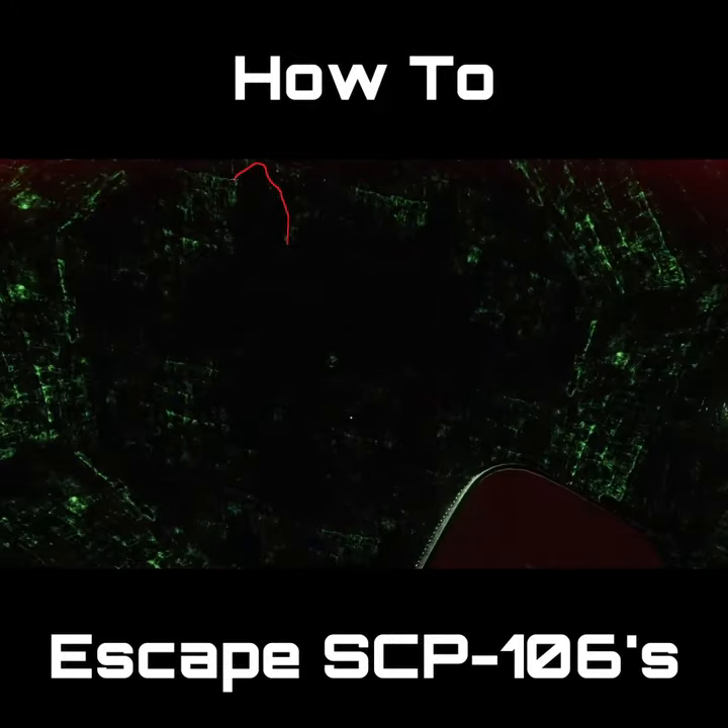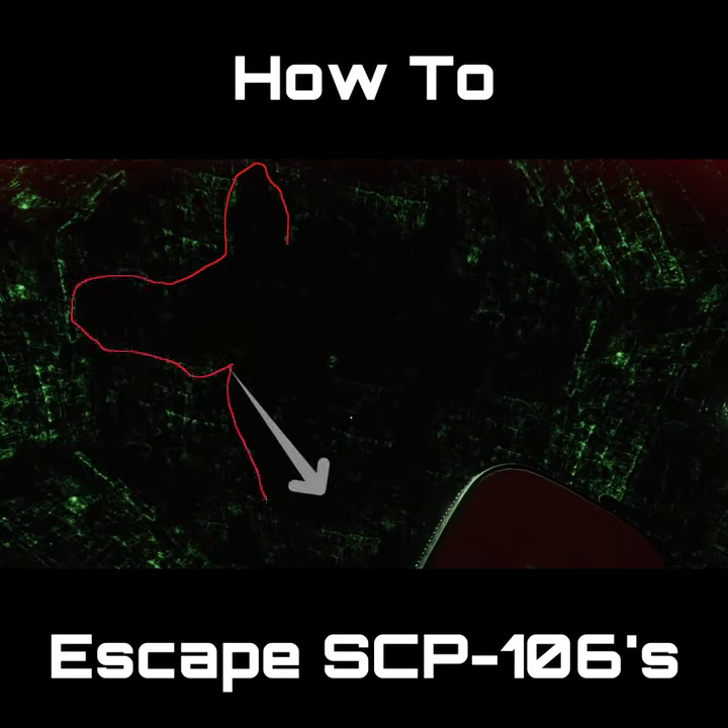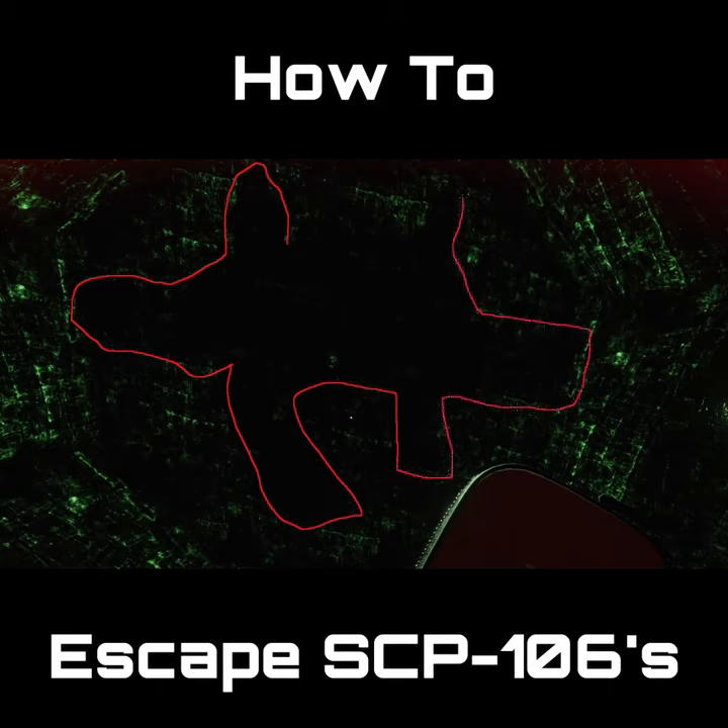Listen up. You guys keep asking me how do you escape from SCP-106s? So I'm drawing a pattern on the ceiling for you guys. Right here is the curve that I want you to realize. You need that curve because that is the one that points you to the way out. That curve points you to two pathways that have an 80% chance of getting you out. You want to go through whichever one is clear. If both are clear, then you just want to take your risk of left or right. Usually, left is the one that gets you out.